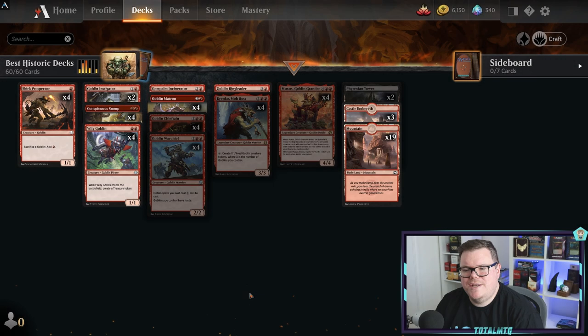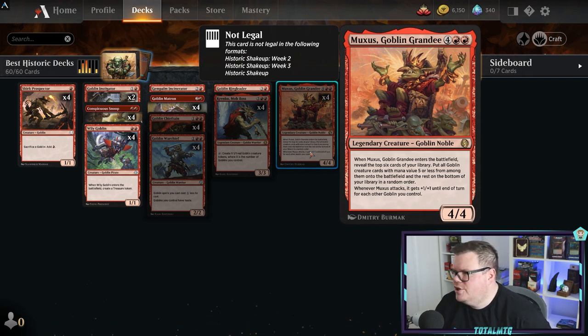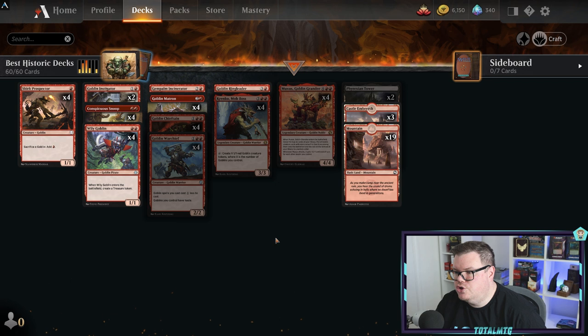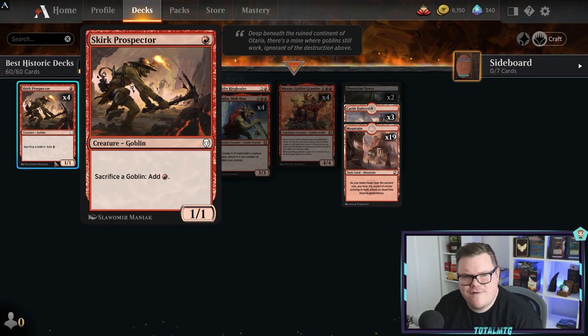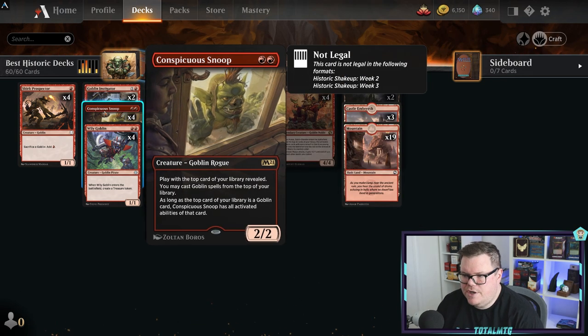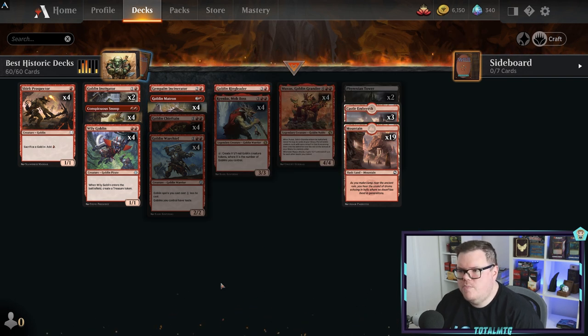When you're talking about aggro you talk about Goblins. Goblins in Historic are great largely because of Muxus, Goblin Grandee. When Muxus enters the battlefield, you reveal the top six cards of your library, put all goblin creature cards with mana value five or less onto the battlefield, and when Muxus attacks he gets plus one/one for each goblin you control. There's a few rares but not quite as many as some other decks.